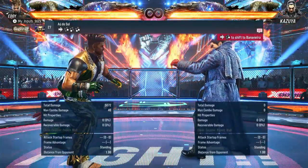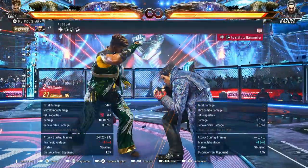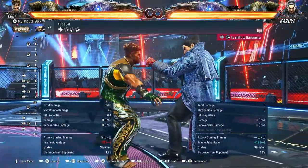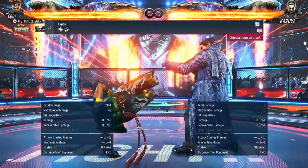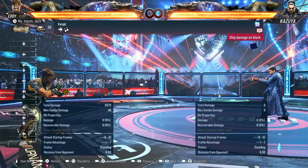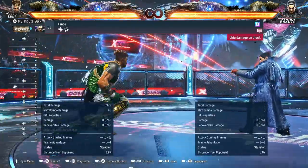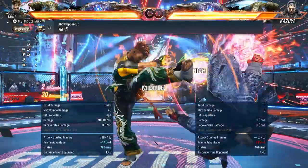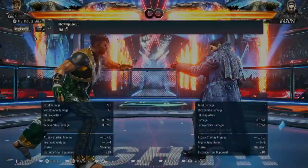Isn't there a weird pickup that Eddie could do in Tekken 7? Was it that? I don't remember what it was. I guess you would just stop here after the first two hits. There's one that puts yourself at minus 12. Forward 3 plus 4 — you can get your... Let's do something on counter hit.